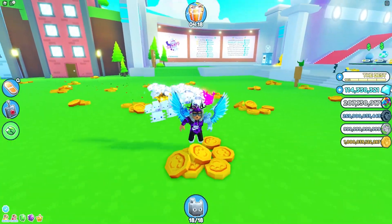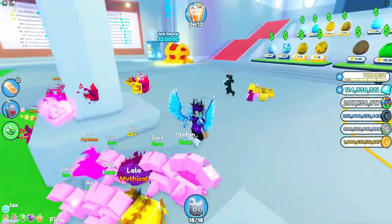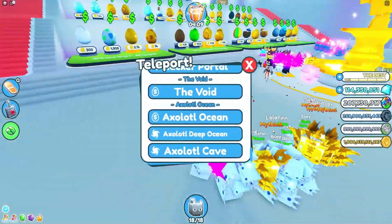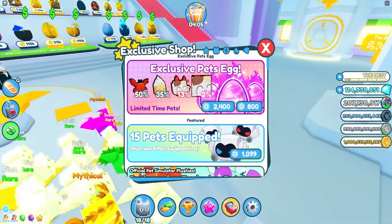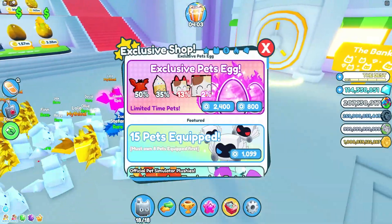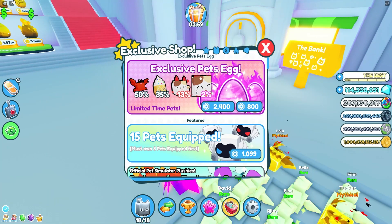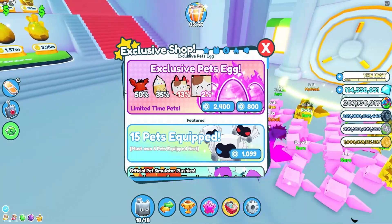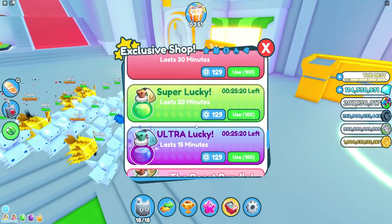I've got all the working codes for this new update. Let's check out what's new — there don't seem to be any new areas. For new exclusive pets, we have this massive cat. Actually, I think that might be wrong — there was a pony leaked, so I think that's supposed to be a pony instead.